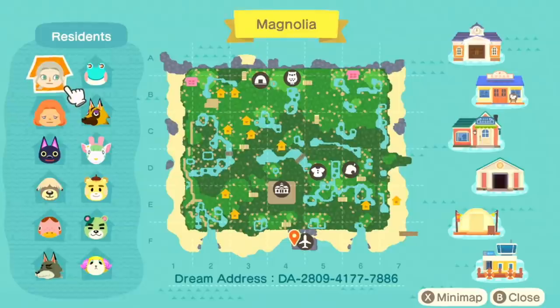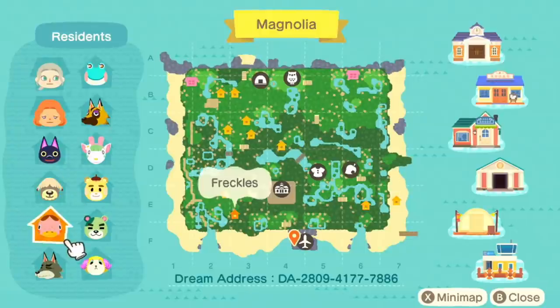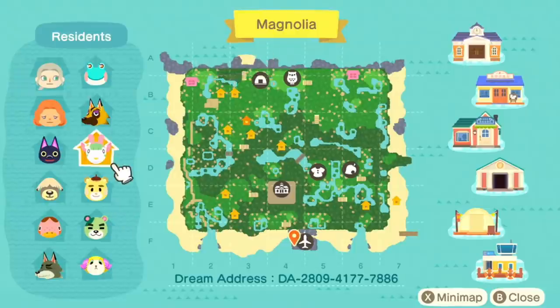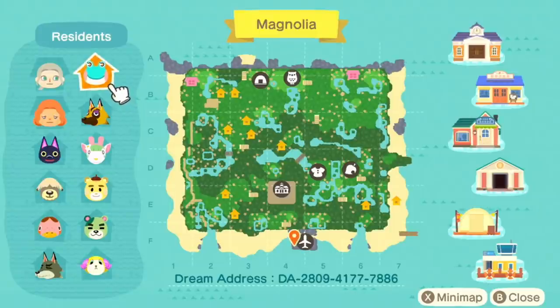So today we are going to be touring the island of Magnolia, and the map is super cute. I really love how the little in-game spots are all over the map. We have Zana our island rep, and then we have Latte, Kiki, Shep, Freckles, Dobie, Willow, Murphy, Marty, Chelsea, Kyle, and Lily — oh, Lily's so adorable.